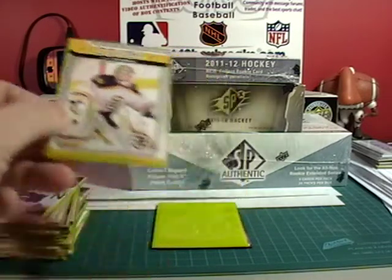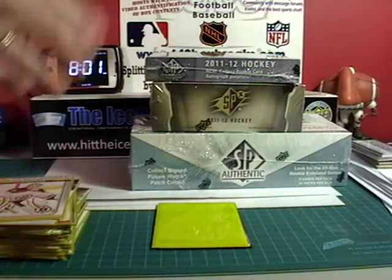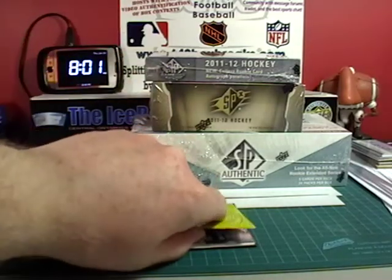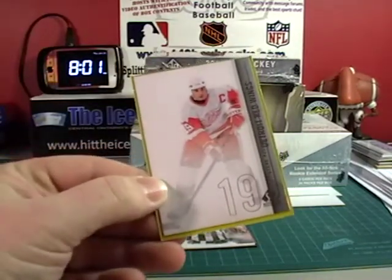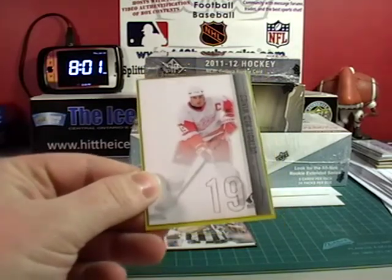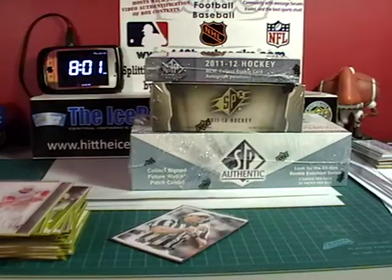With the first overall pick in my SP Triple Treat three-box team draft — first overall pick goes to Stevie Y, slot number 19 — that will be DJ and Al's Mommy. Congratulations! You have the first pick overall. And there's Honest Ed keeping us all honest. Alright, so that's that.